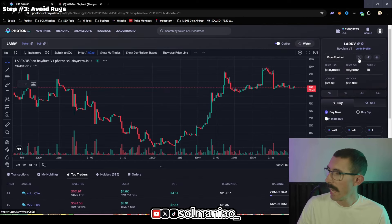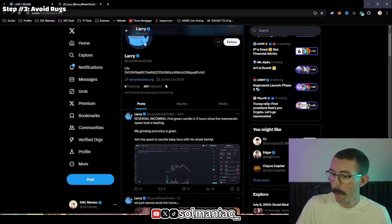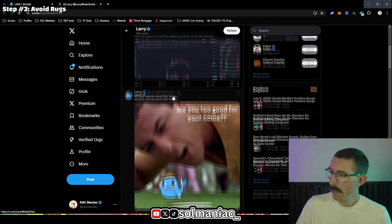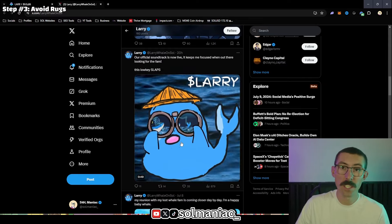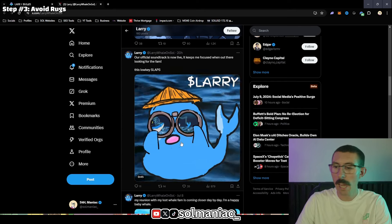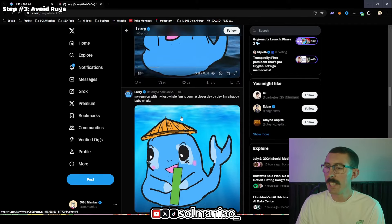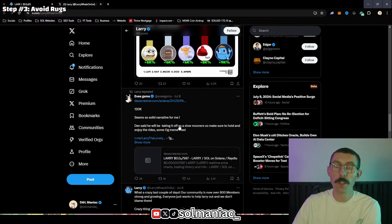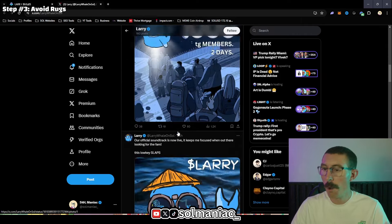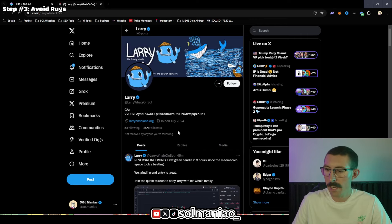Let's look at Larry, which has an X profile, a Telegram, and a website. Larry has 301 followers — they're posting their chart, they have a meme character, it's a cute little whale. Their posts get decent impressions: 150 on one, 605 on another, 1,200 on another. Their engagement ratio of impressions to likes and reposts is pretty good. I like Larry better than that elephant — the elephant had nothing, less than 100 followers, not even a meme. Larry's looking better.